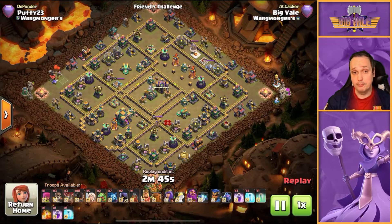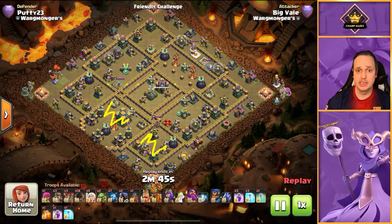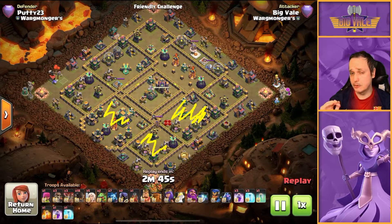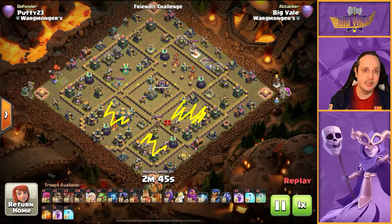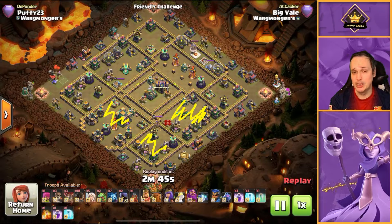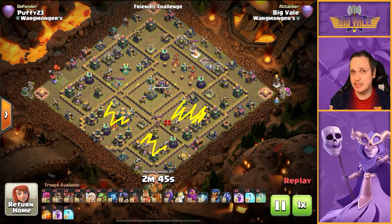So far we've taken out the Town Hall compartment, the six o'clock comp, and the five o'clock compartment. As far as key defenses go, we still have the Eagle, Sweepers, RC, Scattershot, and two Multi Infernos left standing — that's not too bad at all. The Clan Castle is in the core too, so we have to deal with that. It's always best to deal with it with your Sui if you can. We're going to use our Wall Breakers — we have three — and use one to open up the wall just behind the Town Hall.